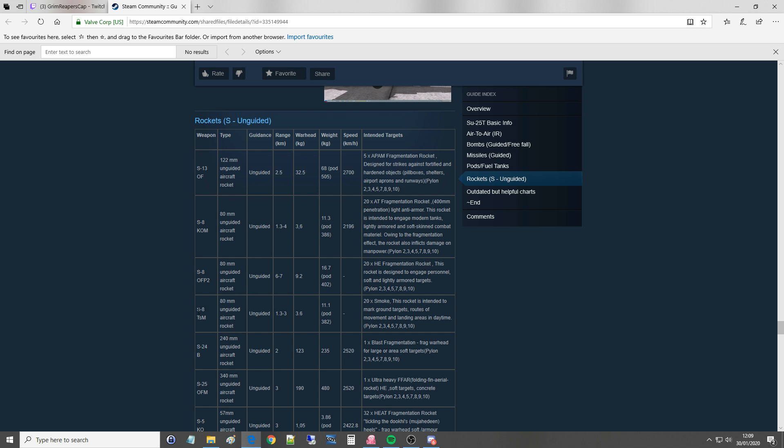Third in the S-8 range is the T-SM warhead — you can see its various statistics on screen — and it carries 20 smoke rockets for smoking ground targets.